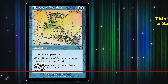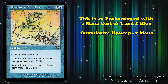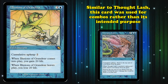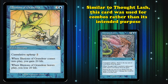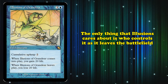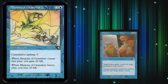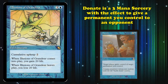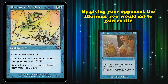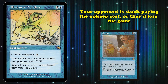At number 5, we have Illusions of Grandeur. This is an enchantment with a mana cost of 3 and 1 blue. It has cumulative upkeep of 2 mana, and the abilities where when it enters the battlefield you gain 20 life, and when it leaves the battlefield you lose 20 life. Similar to Thought Lash, instead of being used for its intended purpose it was used as part of a combo deck. Illusions' second ability only cares who controls it and if it leaves the battlefield. So you could combine this with Donate — a sorcery of 2 and 1 blue that lets the target player gain control of a target permanent you control — giving your opponent Illusions so you gain 20 life, then your opponent would have to pay its ever-increasing cumulative upkeep costs or lose 20 life, which would usually kill them.